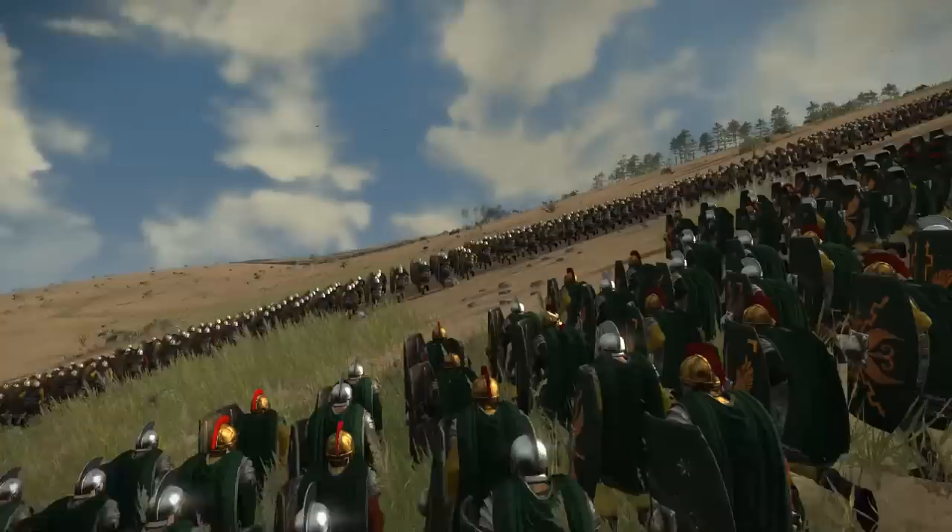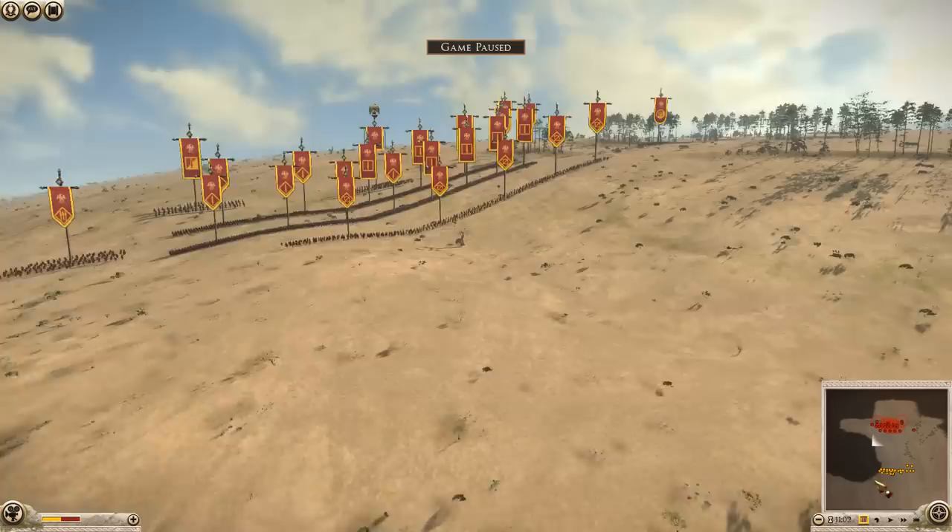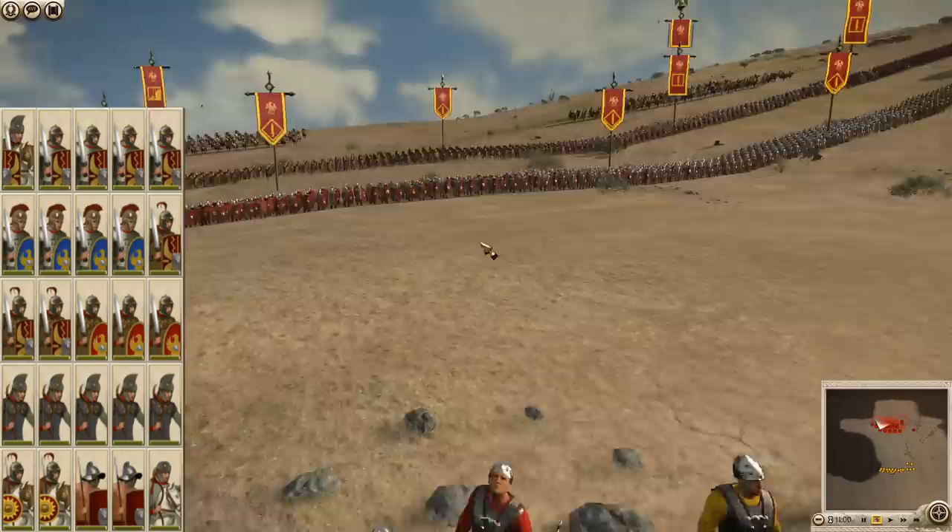They look really great, and the scenery here looks awesome. The map is a little topsy-turvy but we agreed to just stay in the center, no hill camping or anything like that. Let's go ahead into slow motion and look at these army comps. We'll start with mine — I've got about five units of armored archers for my skirmishing force in the secondary line.